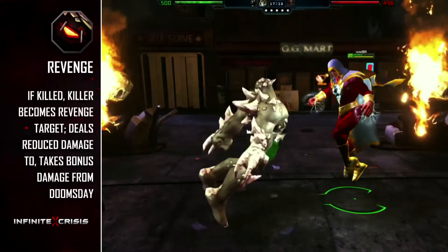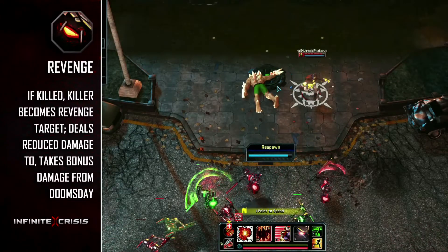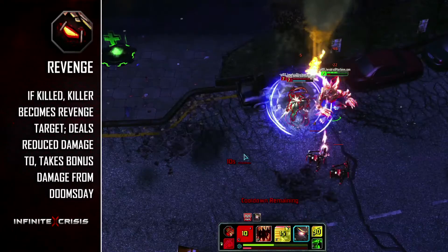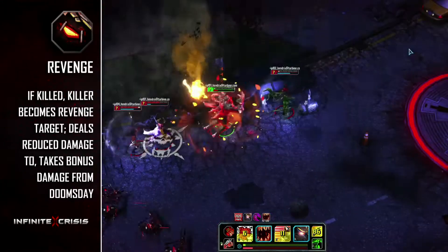His passive is Revenge. When Doomsday dies — if he dies — his killer becomes marked. Basic attacks from marked targets do less damage to Doomsday, and his basic attacks in turn do more damage to the marked target.